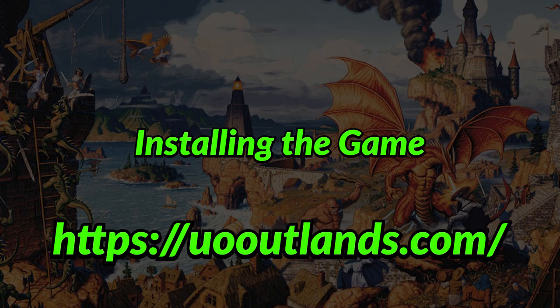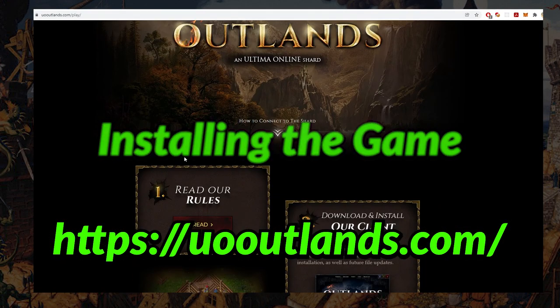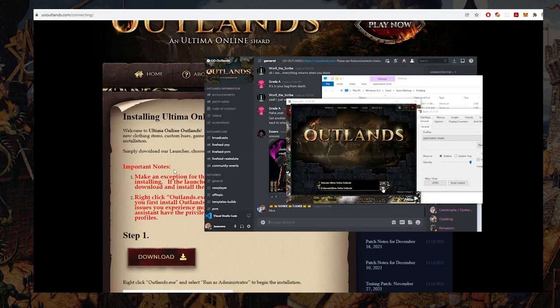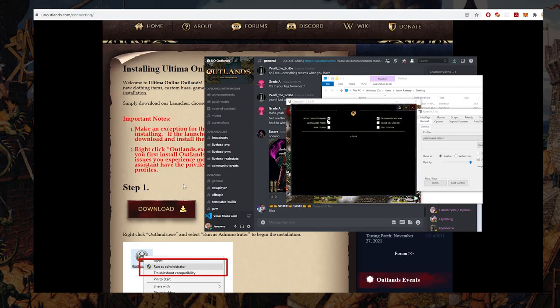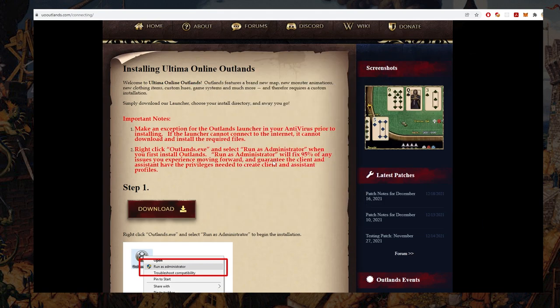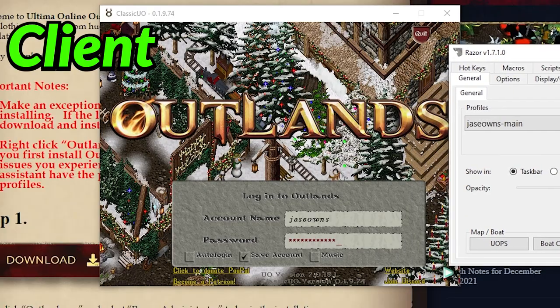Alright, how do I actually get started? If you want to grab the installer and patcher from the UO Outlands website, click that big play now button and follow the steps to get loaded. When you click play now, this will load two things: the UO Classic Client and Razor.